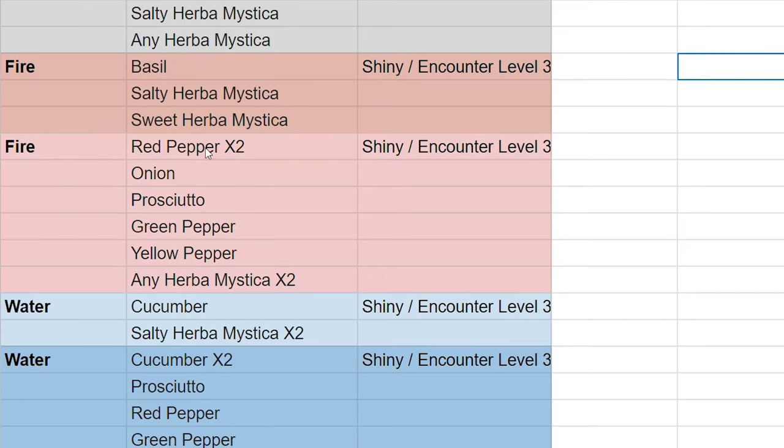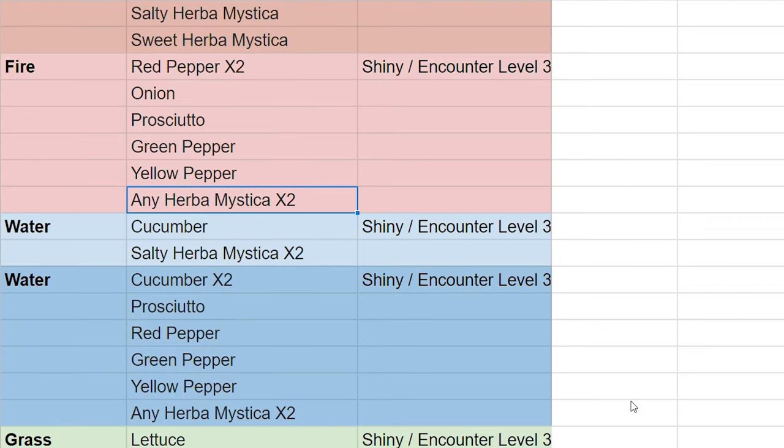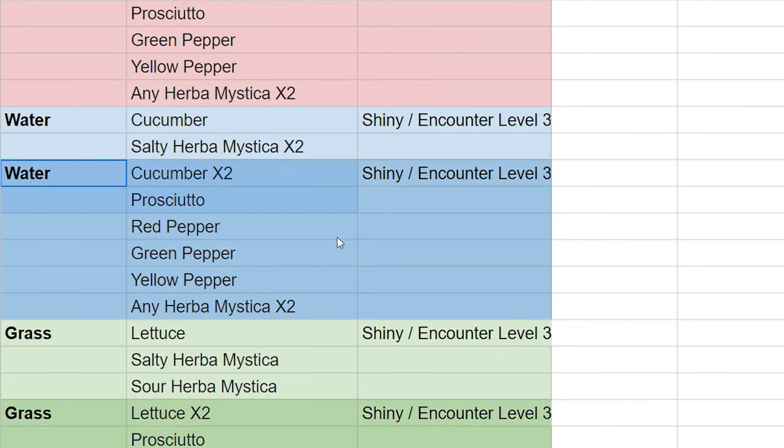For fire sandwiches, it's red pepper times two, onion, prosciutto, green pepper, yellow pepper, and then any Herba Mystica times two — giving you fire encounter and shiny encounter level three. The new water sandwich is cucumber times two, prosciutto, red pepper, green pepper, yellow pepper, and any Herba Mystica times two.